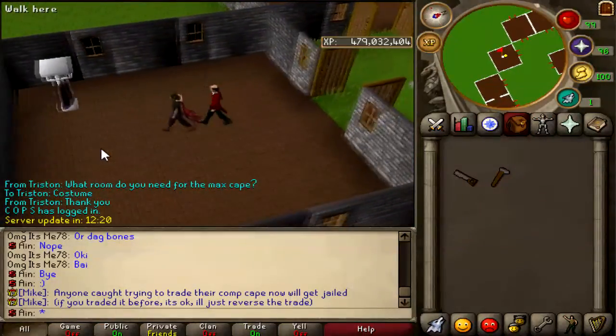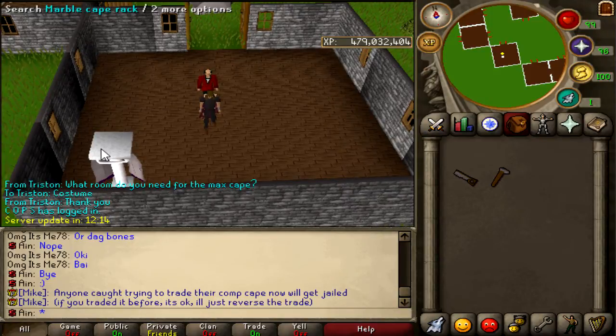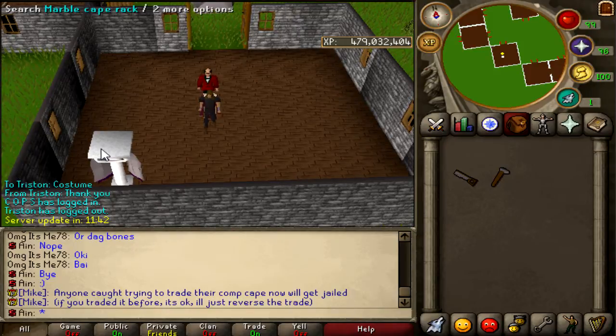What's up guys, it's Dane here and today we're going to be talking about the update that Mike brought out. He brought out Max Cape, Completion Cape, and some random stuff. He randomly popped out that you can now use custom whips in PvP. But he also added that if you use a custom whip against someone else with a custom whip, it turns into an abyssal whip. So I asked him for more information on that, but he hasn't responded yet. I will be commenting in the video down below, so check the comments and description for forum threads and explanations about the update.